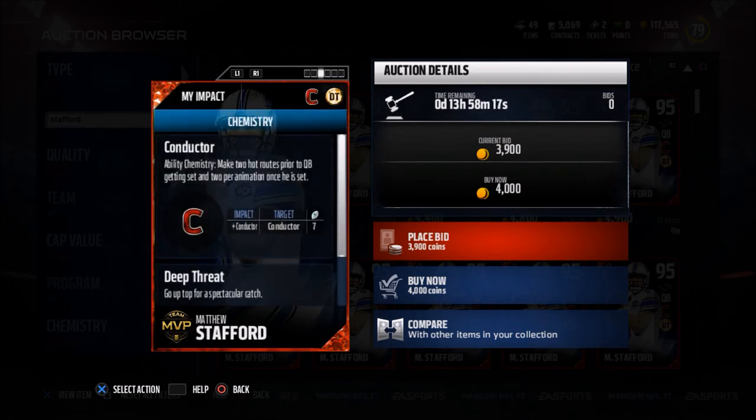Also, if you don't go with Matthew Stafford, please go with a quarterback that has Conductor and Deep Threat. The Conductor trait allows you to make multiple hot routes. Deep Threat is really the key — it allows your receivers to make bigger catches. The aggressive catch is the way to go this year. User catching is actually really effective in this year's game, and if you have the Deep Threat trait it's going to really help you when going up and making big catches with your big receivers.